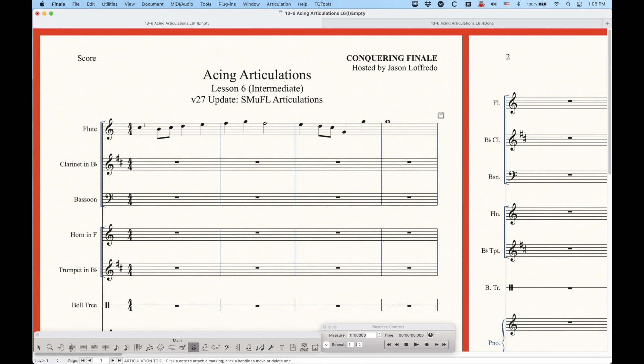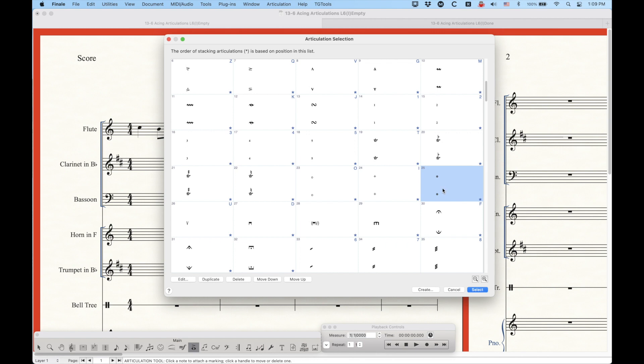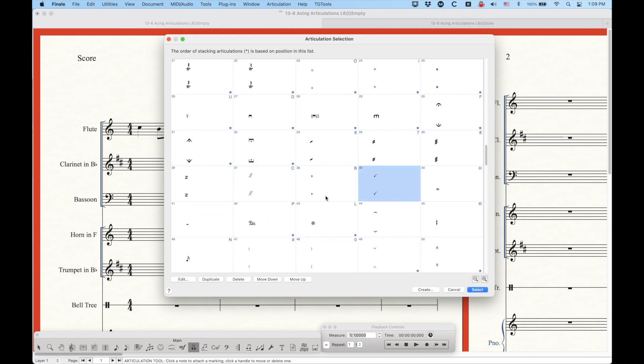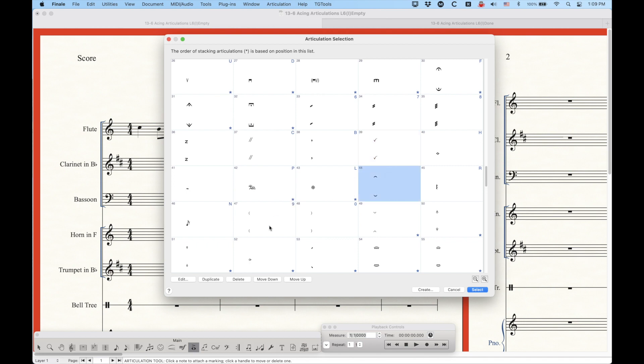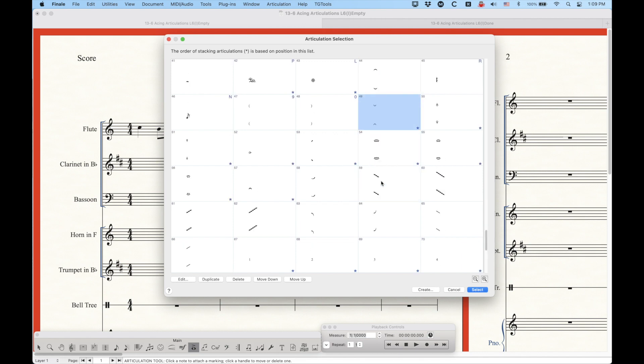I'm going to go into my Articulation tool and click on a note here to get the Articulation Selection dialog box. This will look very similar to previous versions of Finale, but if you start to look a little bit closer, you'll start to notice a few extra things. There's an extra articulation, a couple of different bowing articulations that are new, some fermatas that are new, and a check mark that can be used instead of a breath mark.